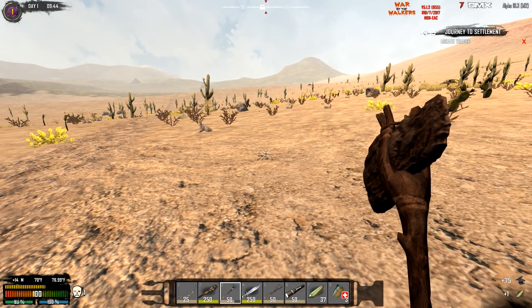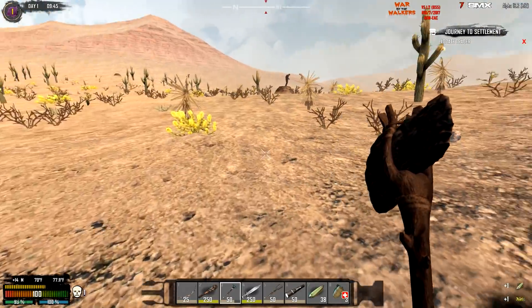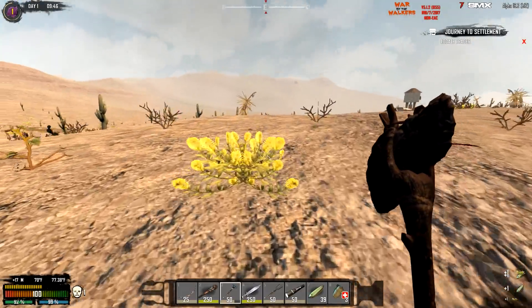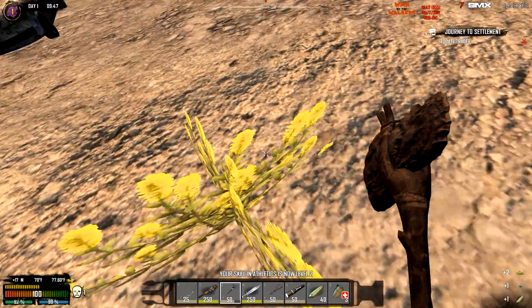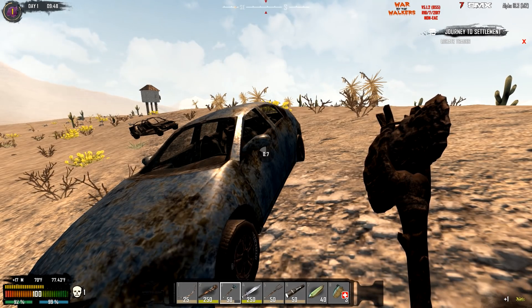I thought I heard something — yeah, some zombies over there. We have to be careful — you'll see a lot more stuff in this game early on game-stage-wise. I did walk into a football player zombie which I profusely regret when you're out and about because it's very easy to do. Moving our athletic skill up — that's really nice.